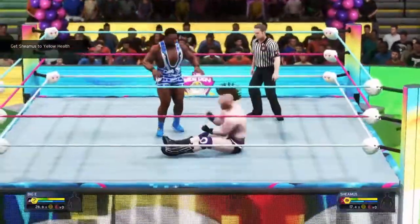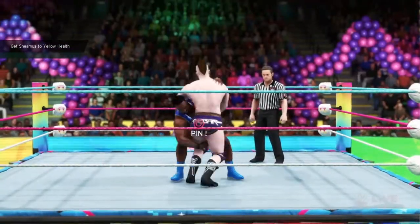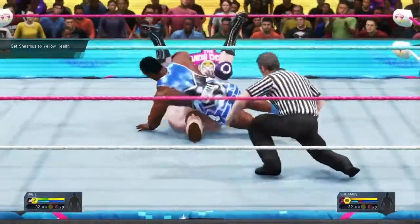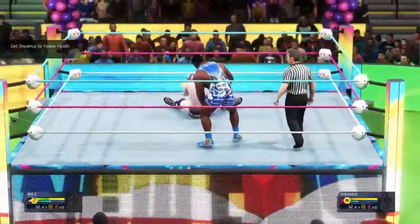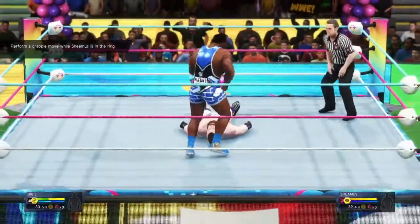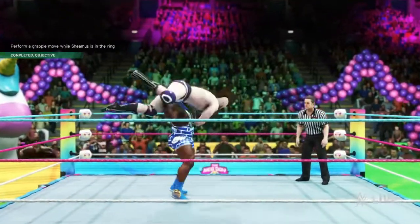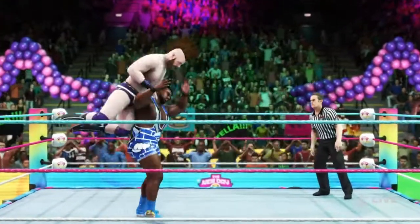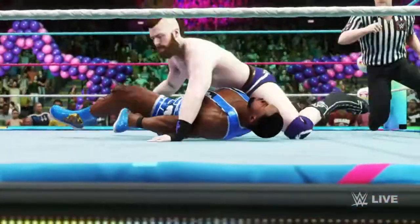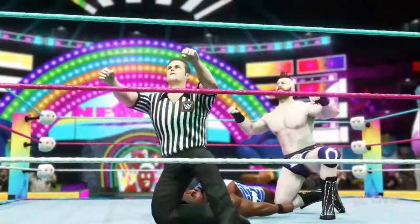Reversal by Biggie — clothesline in the corner and now he's stomping him out. Picks him up and drops him down. Beautiful maneuver! Kicking out, kicked right back. Looking for the Big Ending — reversal, Brogue Kick! Oh no, that's it — one, two, three. Wow, Brogue Kick by Sheamus. Let's move on.